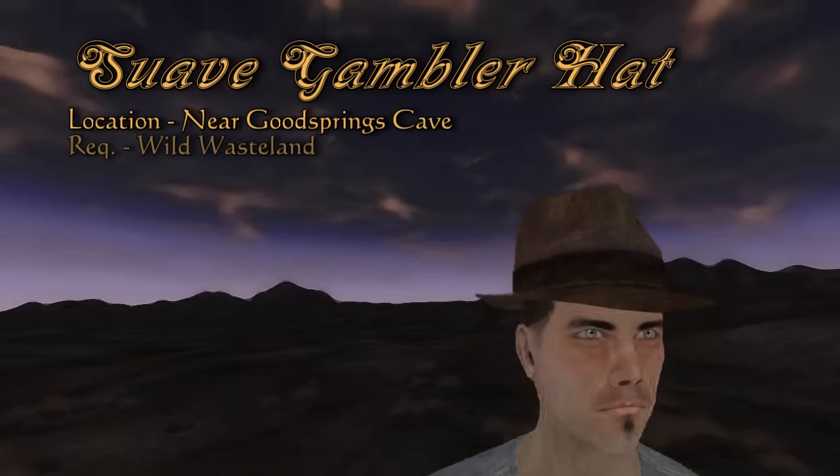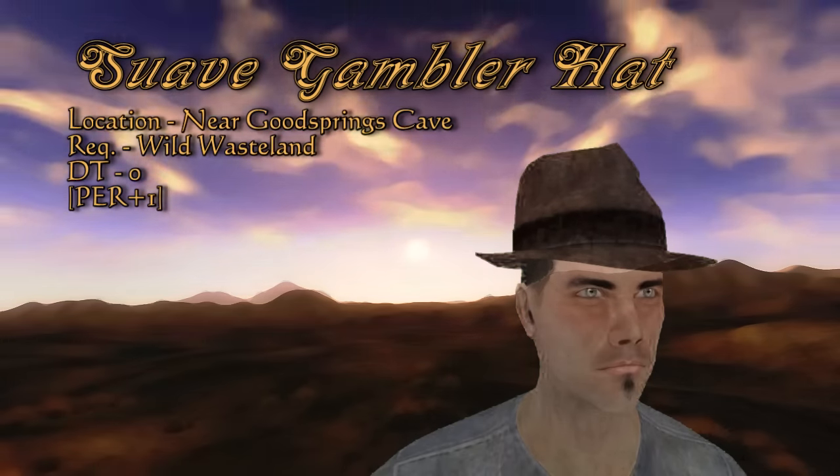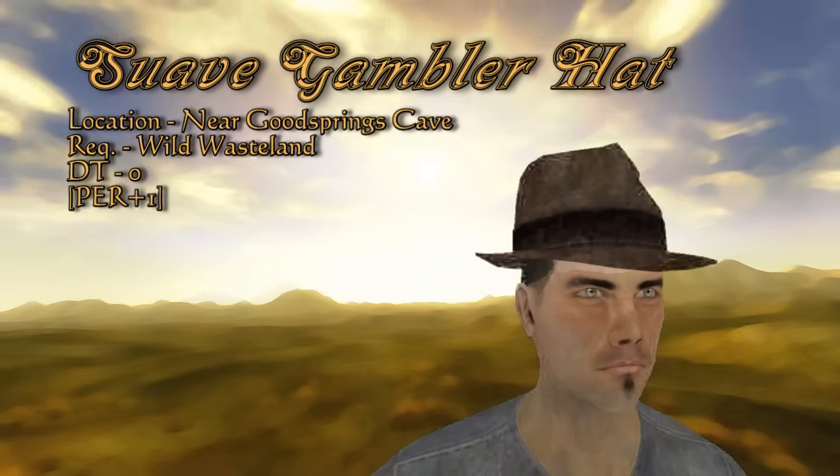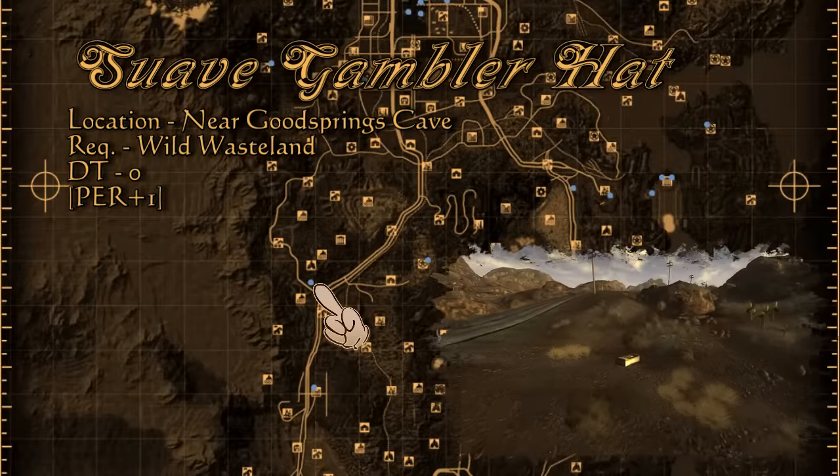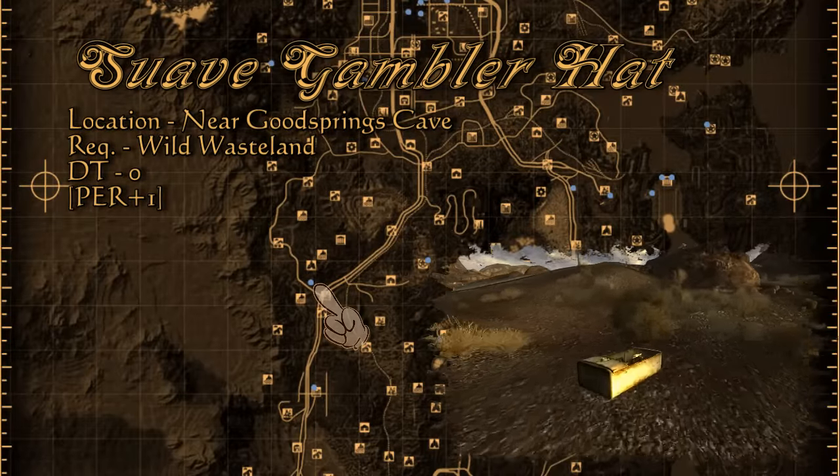Let's begin by story progression with the Suave Gambler Hat. You need Wild Wasteland to obtain this and it represents Indiana Jones' signature headwear from the movies. You can find the Suave Gambler Hat in a broken refrigerator a short distance from Good Springs Cave.